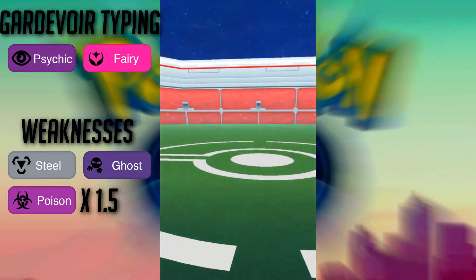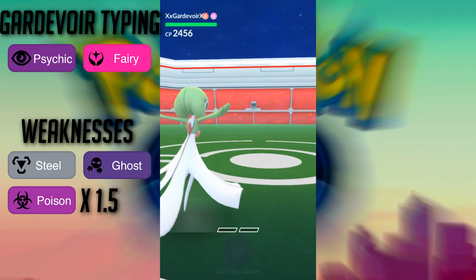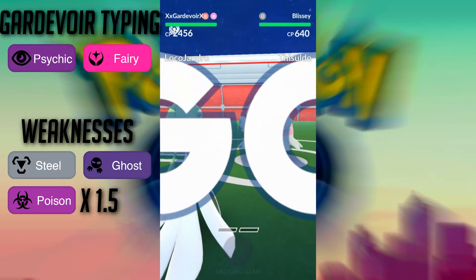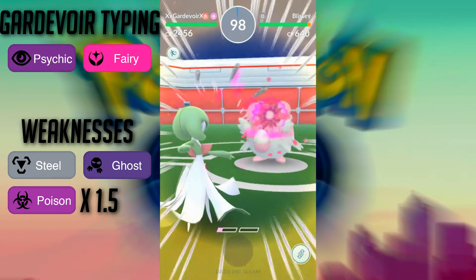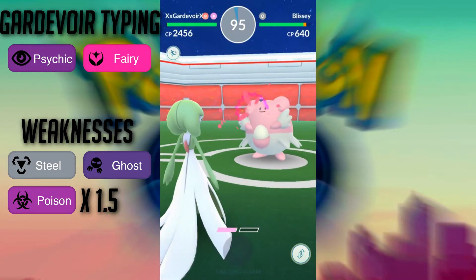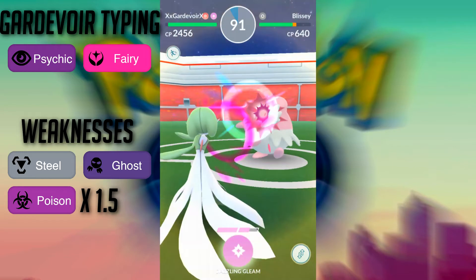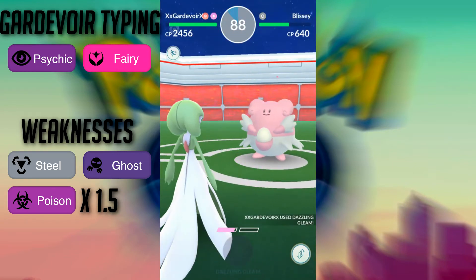Her dual typing also provides her with some seriously powerful resistances. She has a single resistance to Psychic attacks and a double resistance to both Dragon and Fighting moves. These make her an amazing gym defender, especially if she's defending alongside Pokémon like Blissey and Snorlax, who both have Fighting weaknesses. She breaks up that team and doesn't allow Fighting Pokémon to sweep the gym.